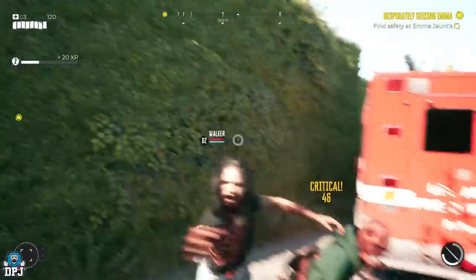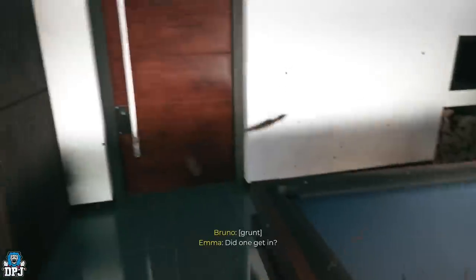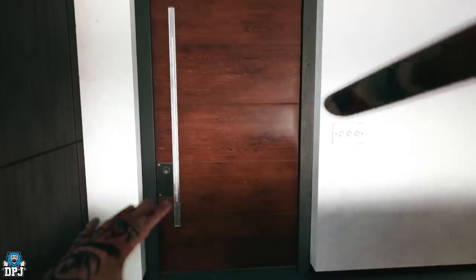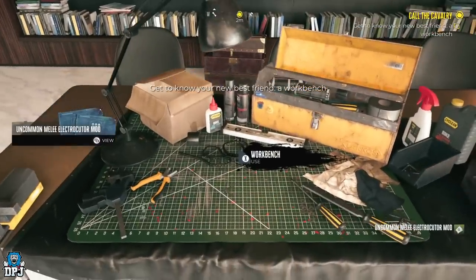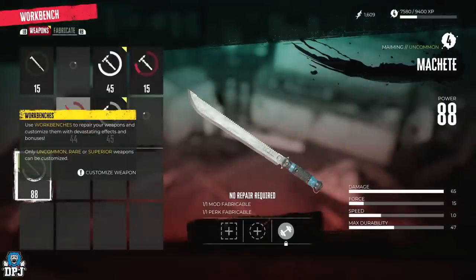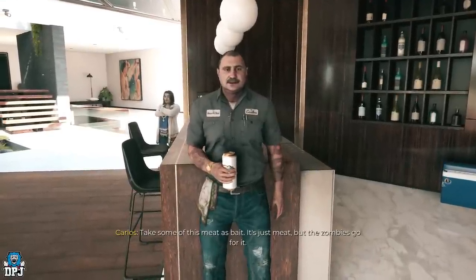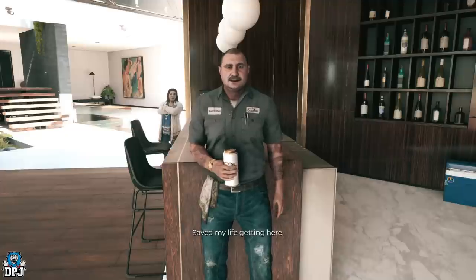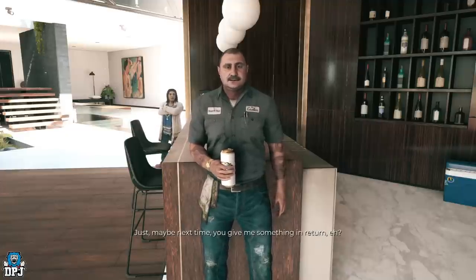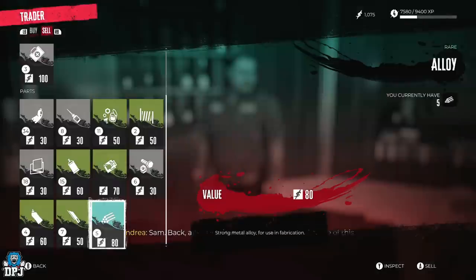Progress the mission and you'll eventually come to Emma's house. About five minutes in you'll meet Sam, the guy who introduces you to the workbench — you also get an amazing machete here. Just after speaking to Sam for the first time, to his left is Carlos, the first vendor you'll come across. You can buy and sell items with Carlos, and you'll see he has a fuse for sale — go ahead and buy it.